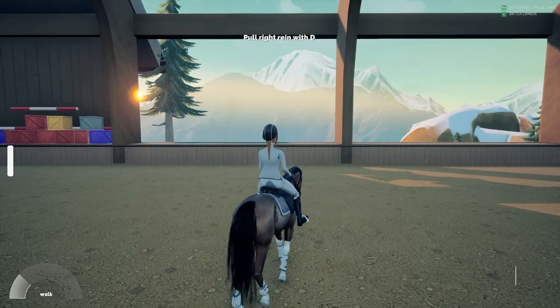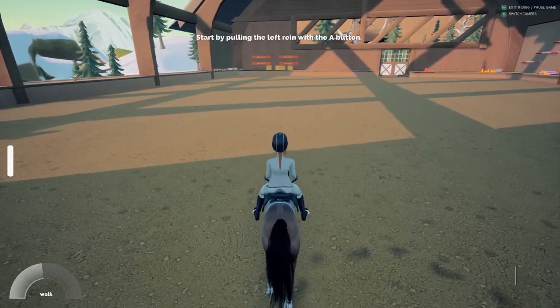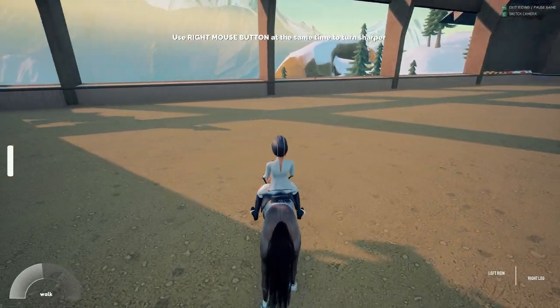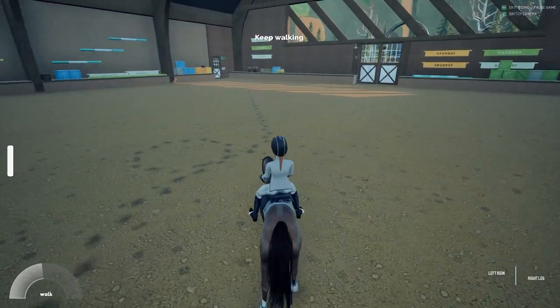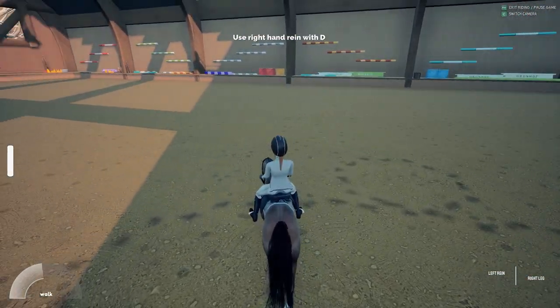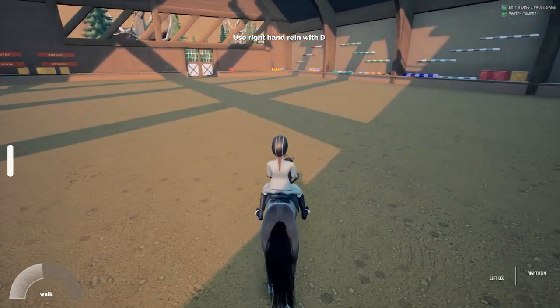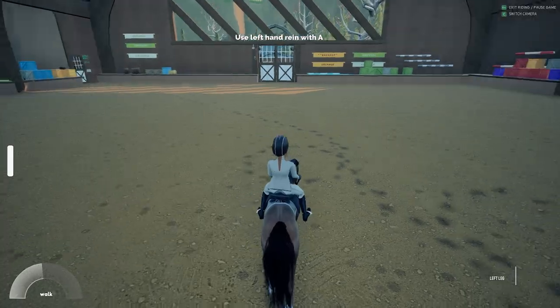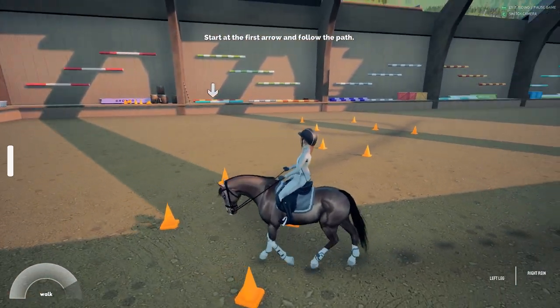It was during the second lesson that I learned that this game uses leg yields to assist in turns and perform lead changes. At this point, my interest was more piqued. So if you're turning right, you use D to pull the right rein and left click to use a left leg yield. This causes the horse to turn more sharply. I was impressed with this mechanic already and it only got better from here.